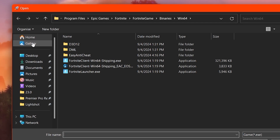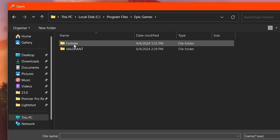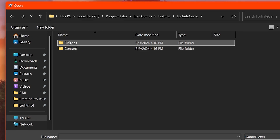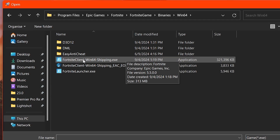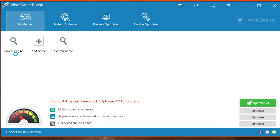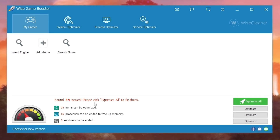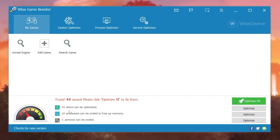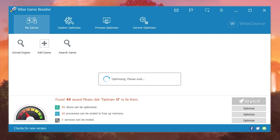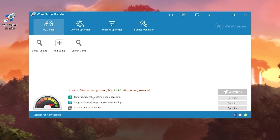Go to the My Games option and open the Add Game tab. Locate the directory where Fortnite is installed: go to This PC → C Drive → Program Files → Epic Games → Fortnite → FortniteGame → Binaries → Win64, and find FortniteClient-Win64-Shipping.exe. Click Open to add it. Once added, click the 'Optimize All' button, which will optimize 25 items, 16 processes, and 3 services.